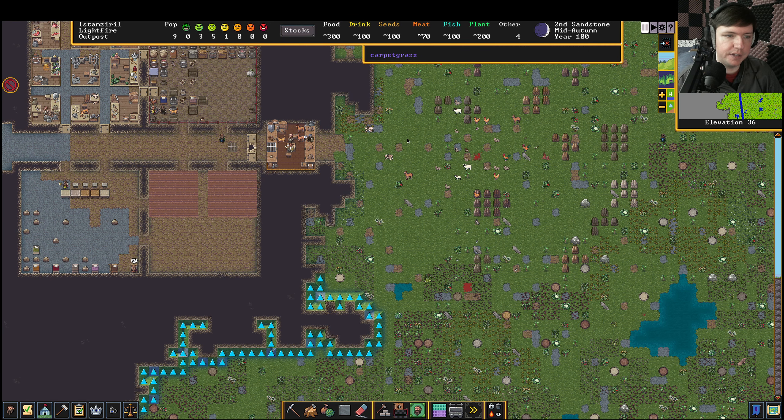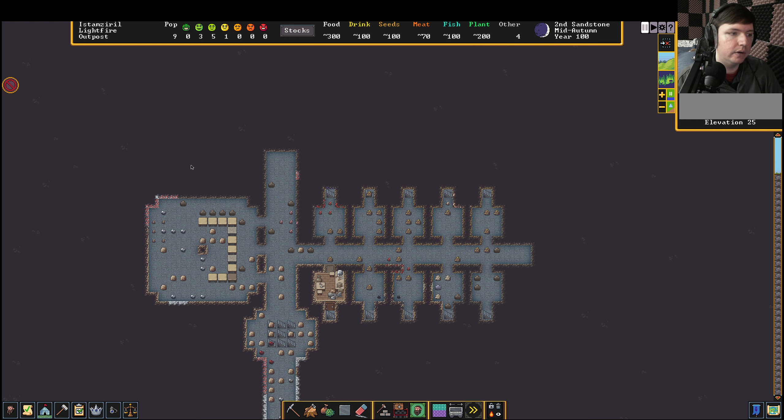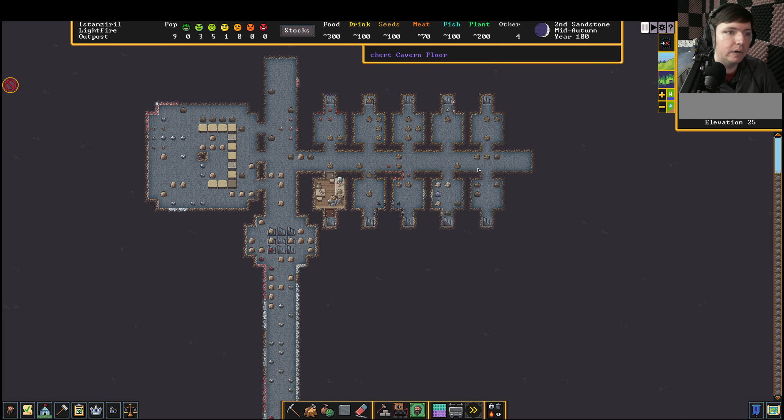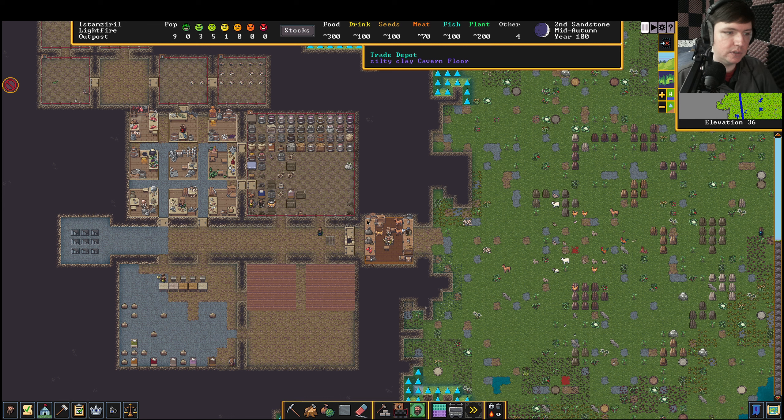Howdy folks, it's the Command Line Vulpine here, welcome back to the let's play slash walkthrough of Dwarf Fortress. In the last episode we got a dog from the trader — we bought the dog, let it out of the cage, and also dug out our workshop zones for our permanent lodgings. This is where our permanent base is going to be, and we made our new everything stockpile area that the permanent workshops are going to have very quick access to.